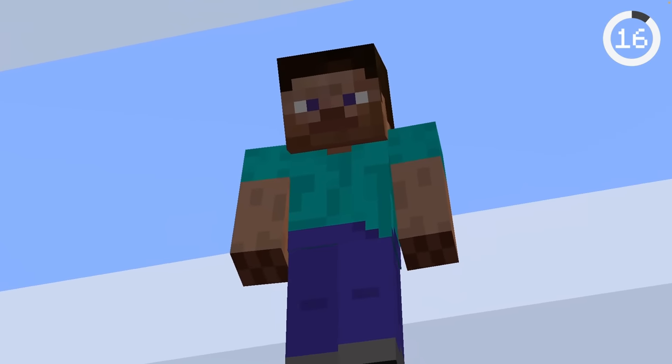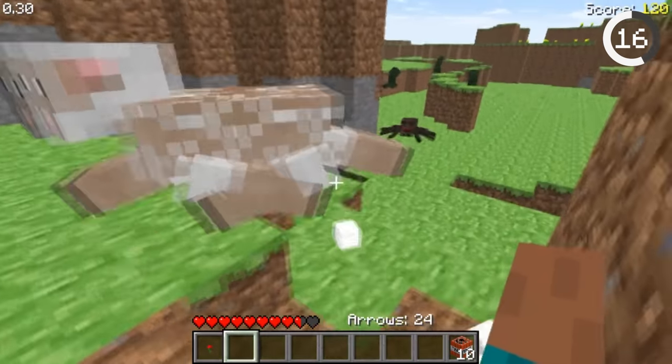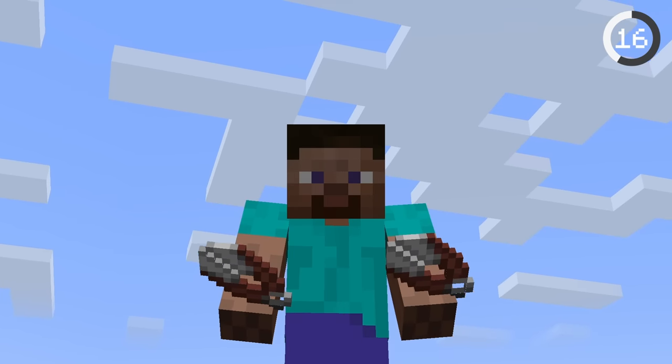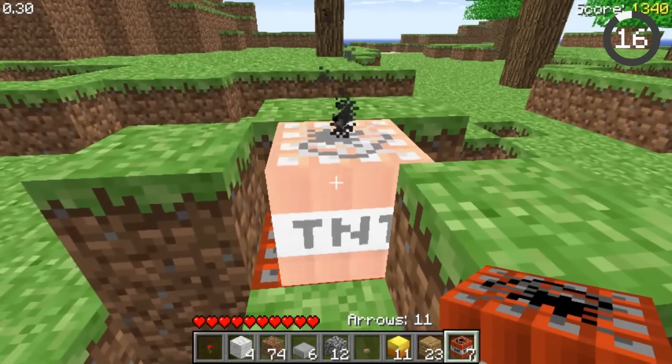Steve's hands used to be extremely useful. Before shears were introduced, you could obtain wool by just punching sheep — it's like his hands had scissors on them. TNT could also be lit by punching it, and the explosion could be cancelled by punching it again.